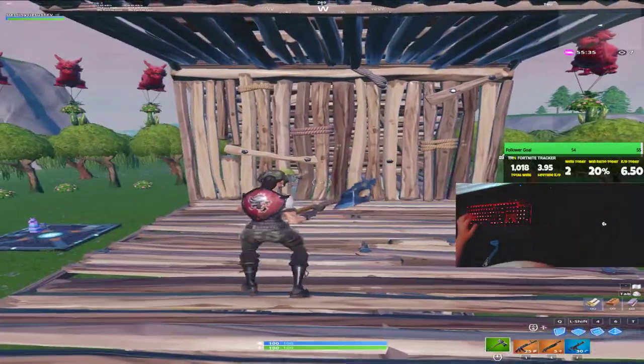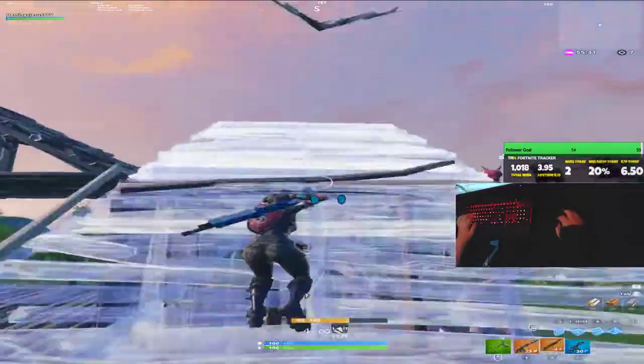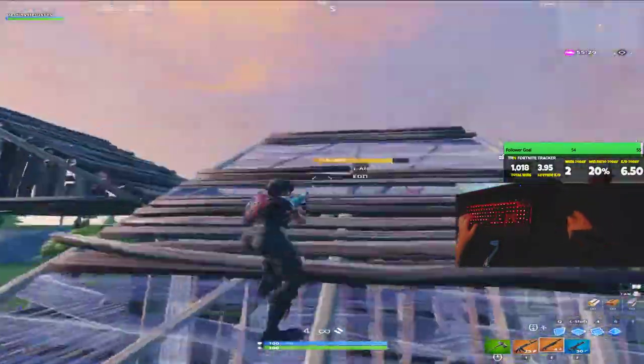Alright, this is Birdfight Shots Part 24. A sideways jump shot you can do where you ramp over your opponents. You want to jump to the side, pump them, place a wall, and ramp over them at the same time.